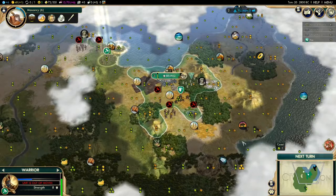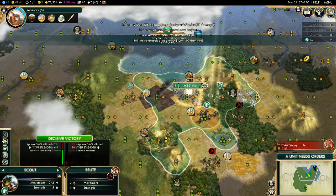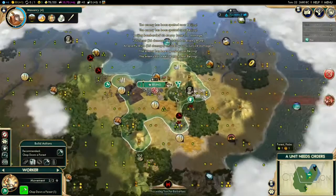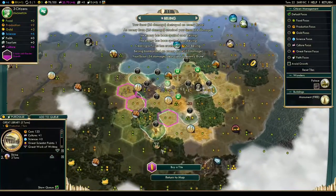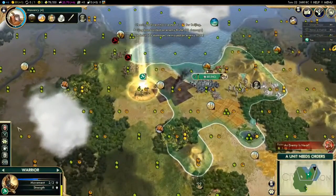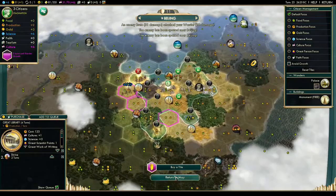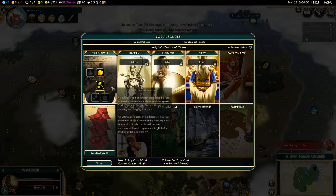You can see we're shaving off many turns on the Great Library. We're not growing, but that's a sacrifice you're willing to make when doing this rush. Now we're going to chop forests — note it's not Quick speed so it takes two turns to chop. We're already gaining some production and we're down to five turns.